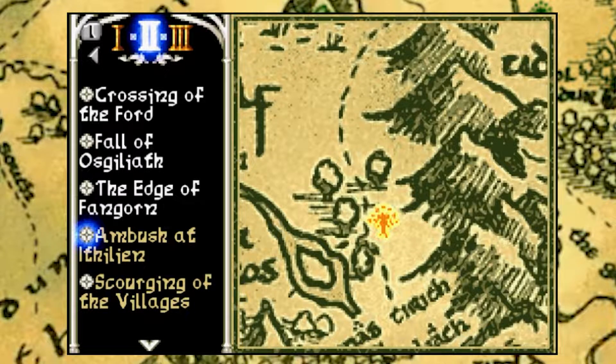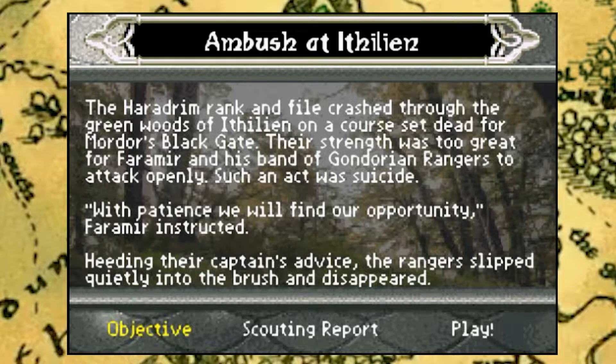Alright, let's continue with Ambush at Ithilien. The Haradrim rank and file crashed through the green woods at Ithilien, on a course of the dead for Gordor's Black Gate. Their strength was too great for Faramir and his band of Gondorian Rangers to attack openly — such an act was suicide. With patience we will find our opportunity, Faramir expected. Heeding their captain's advice, the rangers slipped quietly to the bush and disappeared.